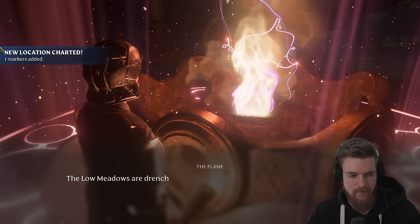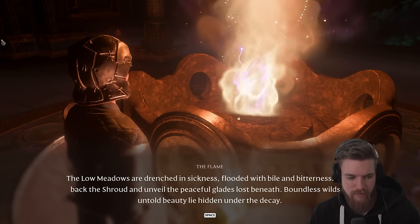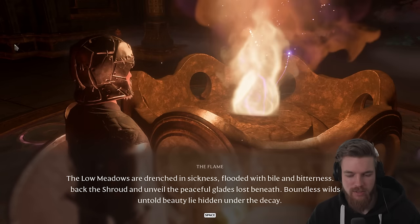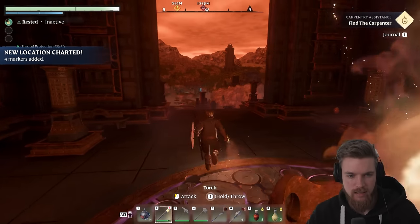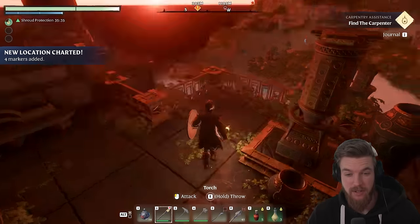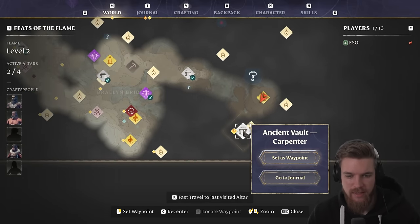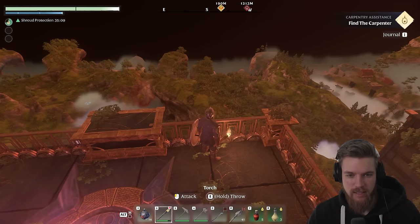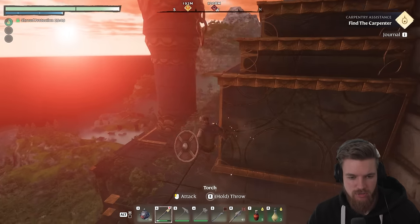Let's go and talk to the flame. 'Low meadows are drenched in sickness, flooded with bile and bitterness. Fight back the shroud and unveil the peaceful glades lost beneath. Boundless wilds of untold beauty lie under the decay.' And the sun is actually rising right now. We are just here on the map and we have another quest to actually get the carpenter who's over here. I'm going to set that as our next waypoint, because we can actually fly over there using the same strat.